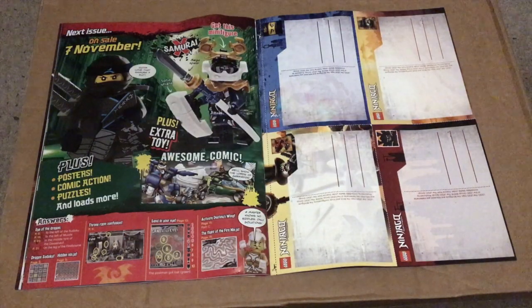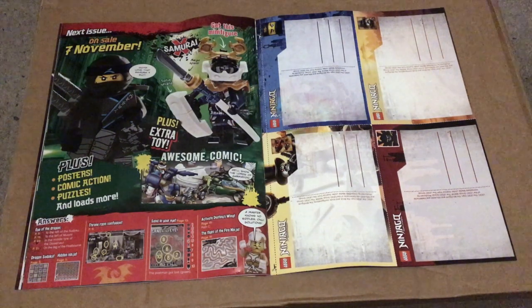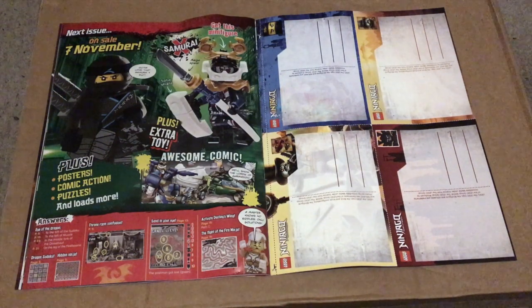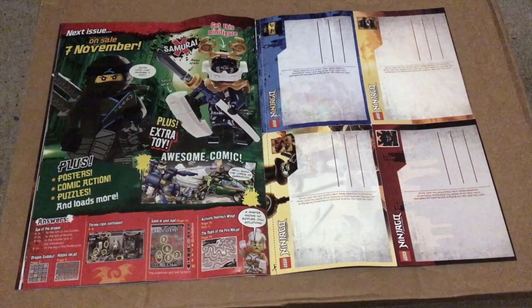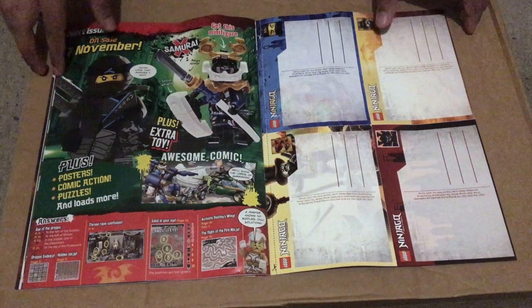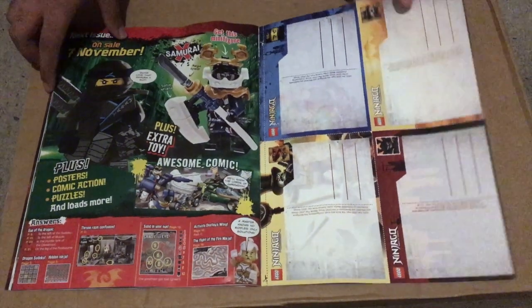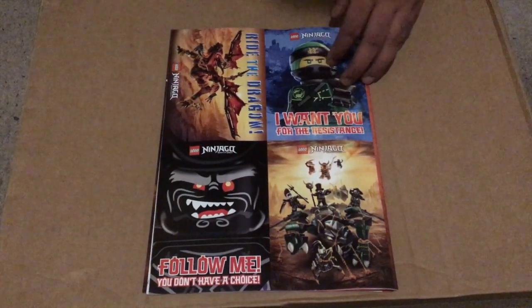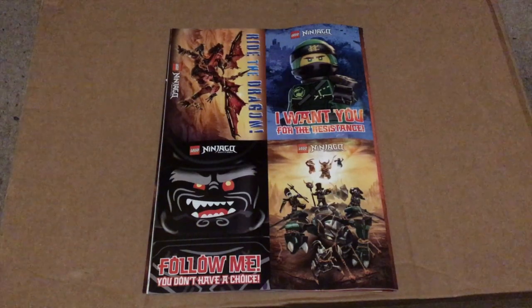On page 34 we get to see what we will be getting in the next issue, on sale from November the 7th. In the next issue we will get a Samurai X minifigure that comes with a spear and shield as well as an extra toy. On the final page and back cover of the magazine we also get four ninja postcards of Garmadon, Dragon Hunters, Lloyd and Firstborn.